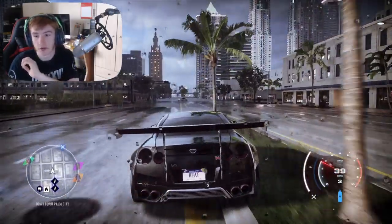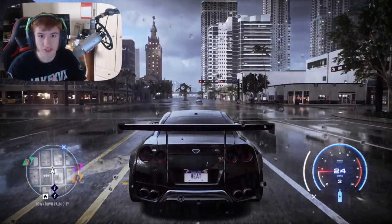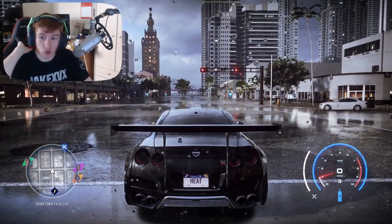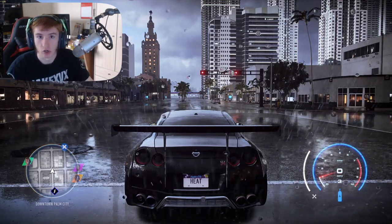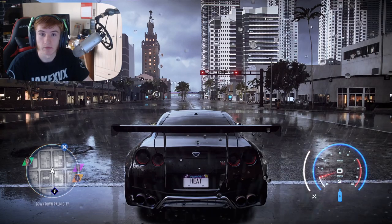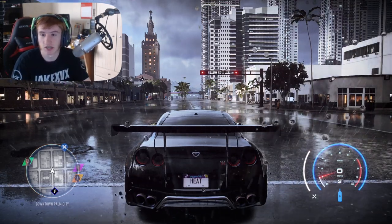I'm going to show you a clip of this working. I think I had heat level 5 and all I did was get to the area fast — the cops were right behind me — and I zoomed straight over the jump, landed, and lost the cops. The helicopter couldn't find me even though I was right under it, and I just escaped straight away. Then I went straight into the garage. This jump is such a good spot.